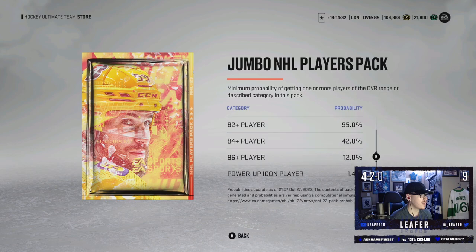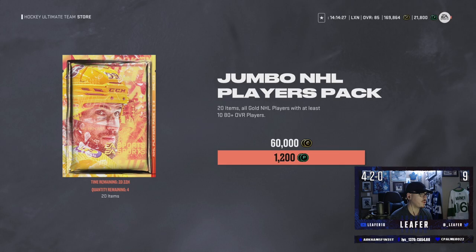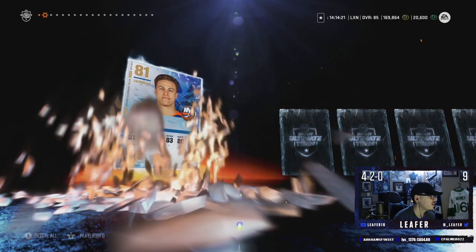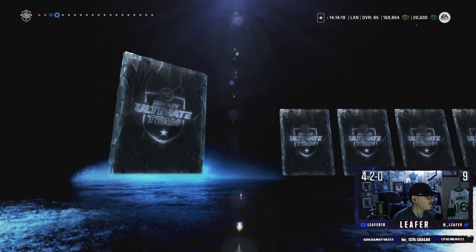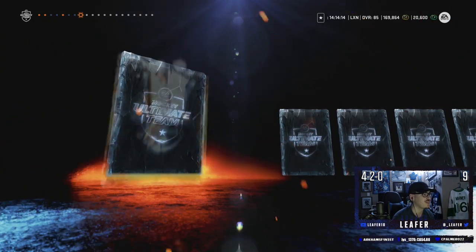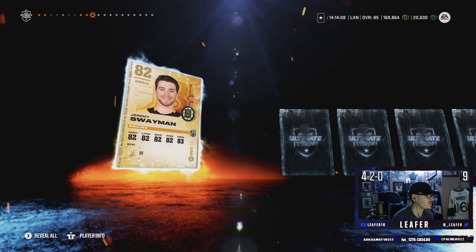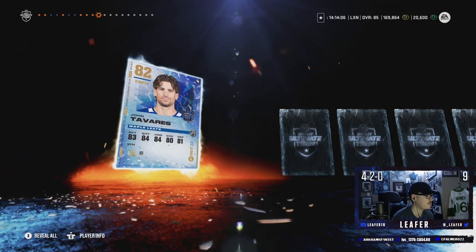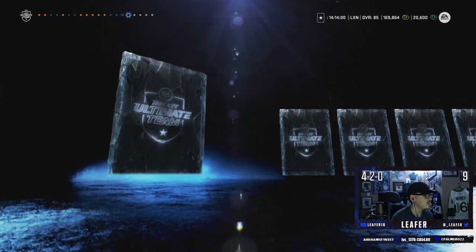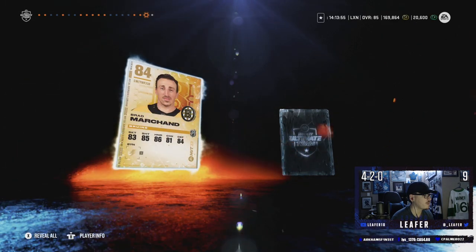We're moving on to the jumbo NHL players packs — we get four of these, 12% chance at an 86. Roman Yosi on the cover means we're gonna pull Austin Matthews — that's how that math works. Warren Fogel, Anders Lee, Jake McCabe. I have a feeling I'm not gonna pull one purple out of these four packs. Dylan Strome. Miko Rantanen — an 84 overall, not bad, he should go for something, might even make the team. Jeremy Swayman, John Tavares, another captain Johnny, Ryan Strome.